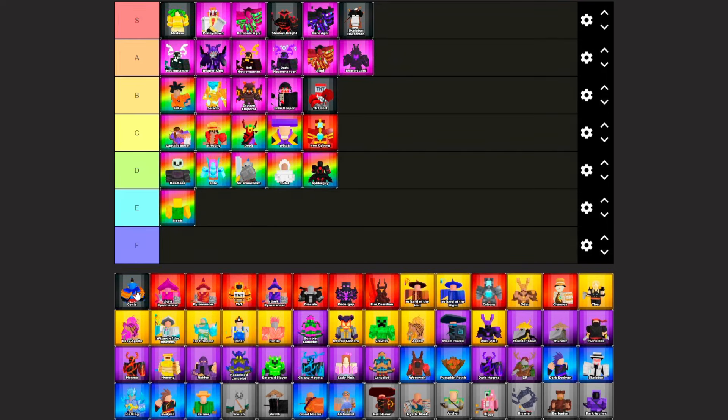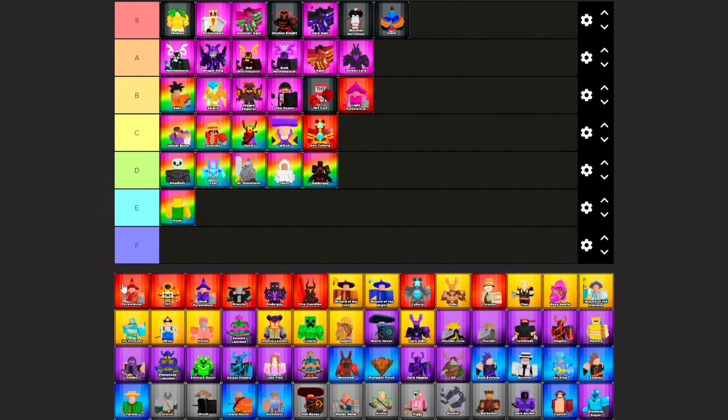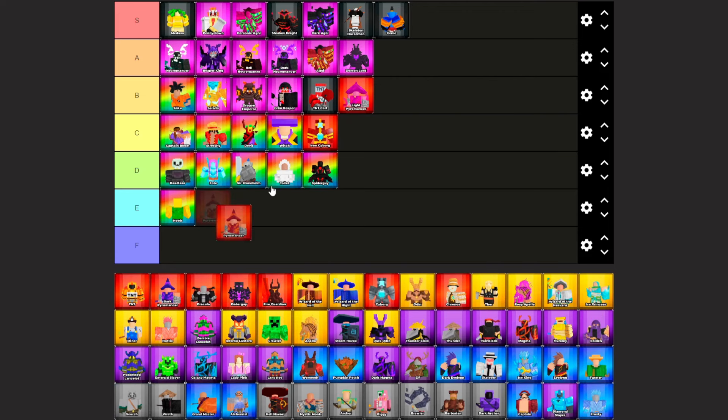Genie — this is the most valuable tower in the game. The Genie can boost the damage of other towers — S tier. Light Pyramancer — the best damage-dealing mythic in the game, no question — B tier. Pyramancer — same as the Light Pyramancer, has great damage output — B tier.